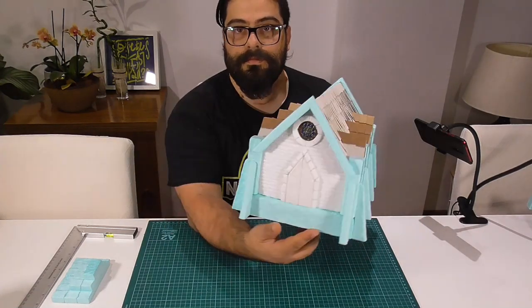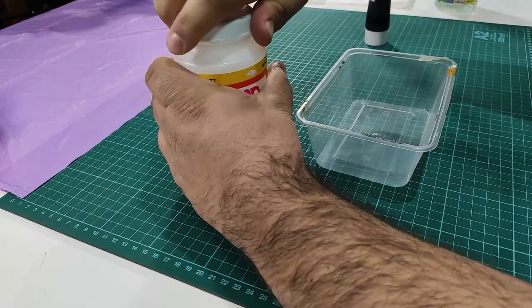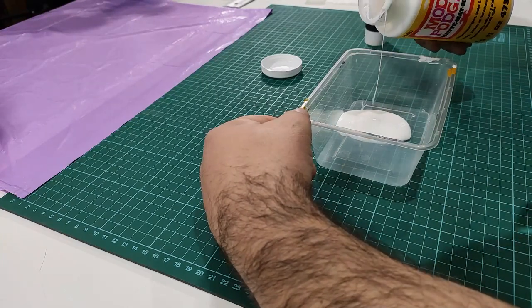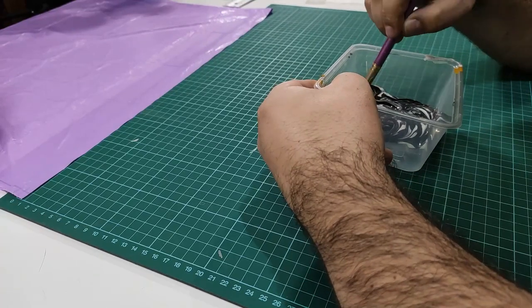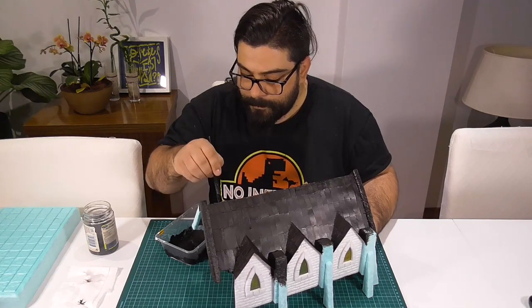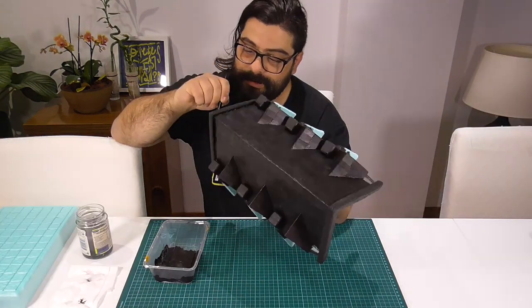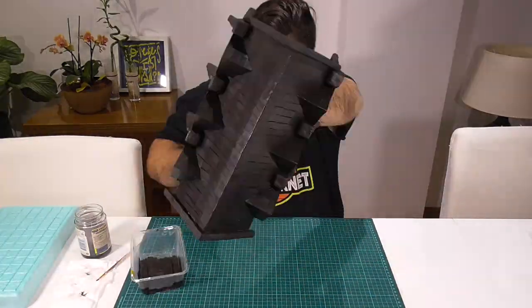After all the windows were in place, it was time to use our totally-not-sponsoring-this-video friend Mod Podge. As in previous builds, we're going to mix it up with black acrylic paint, so that it glues everything together and also serves as a primer. This mix has to cover every part of our build, so this might become — as it was for me — a long and tedious process. I just had to make sure I didn't paint the windows, and if I did, which of course I did, I just removed the paint with a small wet paintbrush.